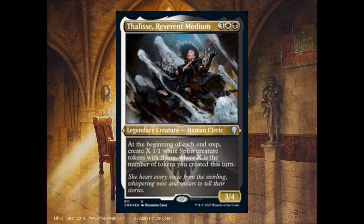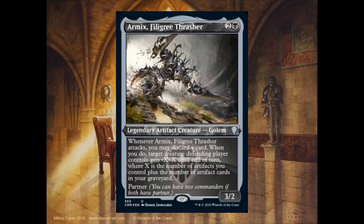Talis Reverent Medium, 3 mana — 1 black and 1 white — it's a 3-4. At the beginning of each end step, create X 1-1 white spirit creature tokens with flying, where X is the number of tokens you created this turn. Armex Filigree Treasure, 2 and 1 black, it's a 3-2. Whenever it attacks, you may discard a card. When you do, target creature the defending player controls gets -X/-X until end of turn, where X is the number of artifacts you control plus the number of artifact cards in your graveyard. It also has partner.